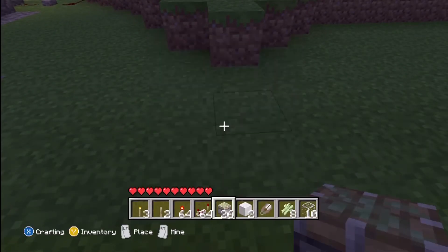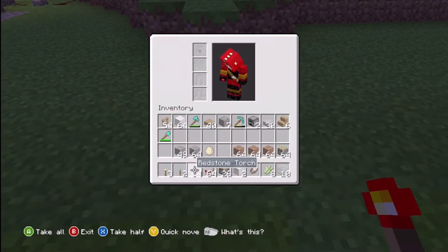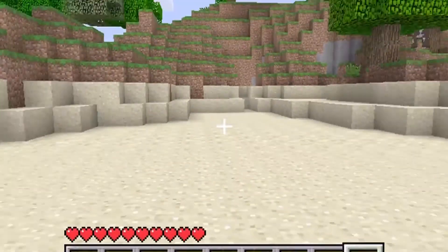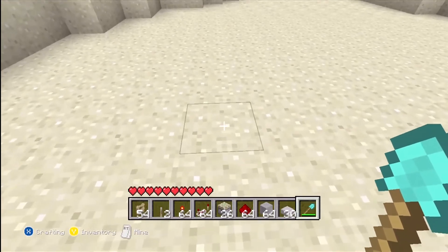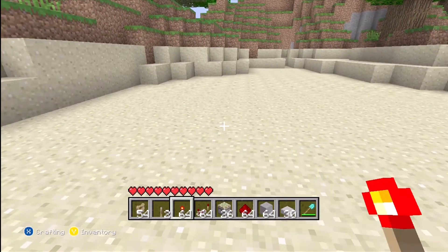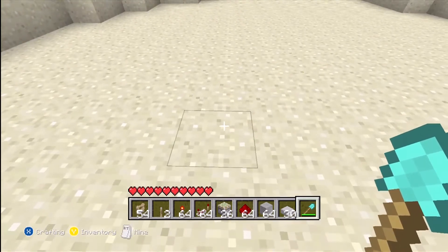First off, what you will need for this piston gate: you'll need sticky pistons, you'll need redstone — which I actually had to pause and go get. Alright, I'm back, I got all my stuff. You will need redstone, sticky pistons, two levers, fences, some stone slabs or any kind of slab, and a block of your choice. Alright, let's get started on making this thing.